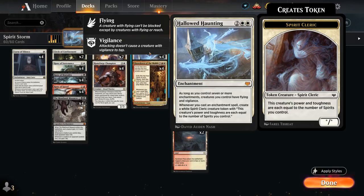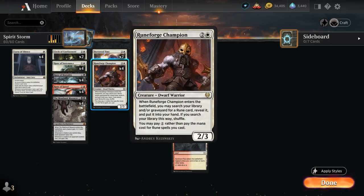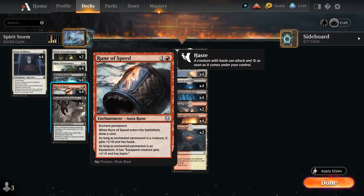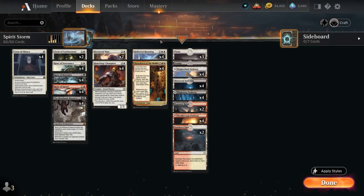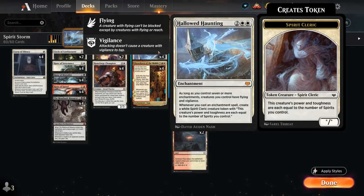Hallowed Haunting is going to be the primary win condition in the deck. To consistently enable it — making those spirit tokens and cheaply enabling it so we can potentially cast multiple enchantments in the same turn — we're playing Runeforged Champion alongside the Rune package. Runeforged Champion is a three mana 2/3 that when it enters the battlefield lets us search our library and/or graveyard for a Rune card, reveal it and put it into our hand, and then we can pay one generic mana rather than pay the mana cost for Rune spells we cast. Since they typically cost two mana, only paying one mana is quite the discount, making it much easier to string together multiple runes in the same turn to trigger Hallowed Haunting and make spirit tokens.